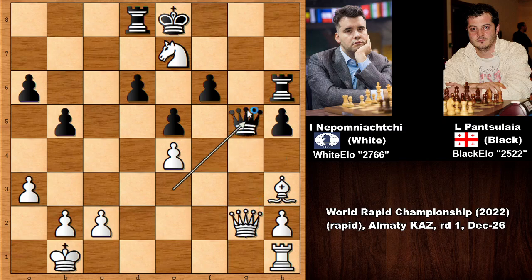After rook takes on e3 and knight takes on e7, queen to g5 — it looks like white needs to defend or capture the queen, but exchanging queens is not very good for white. What would you do in this position? It is white to move and win. Maybe retreating the knight comes to mind — this is not so easy, but it is also one of the winning moves. Not every move is winning for white, so can you guess the best move?